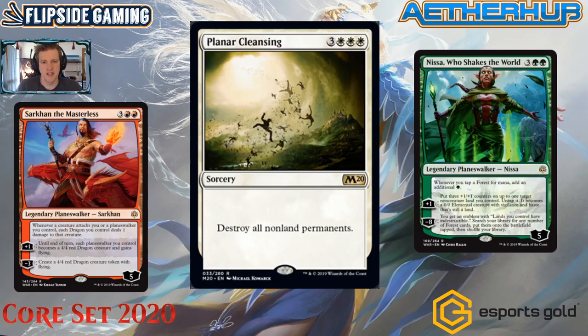Next we're talking about Planar Cleansing — destroy all non-land permanents. This card is a throwback — it usually sees more play than you'd expect for a six-mana sweeper. In this standard it's a welcome addition because we have a planeswalker problem: Sarkhan the Masterless incentivizes a whole bunch of planeswalkers coming down. When the opponent has a board of two or three planeswalkers, we have a way to punish it that isn't the Elder Spell — that's pretty important.